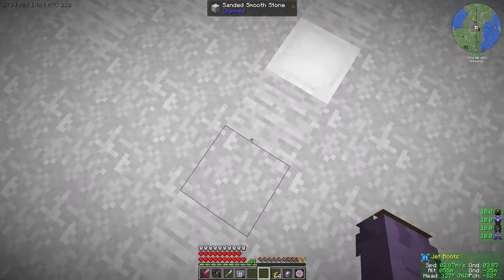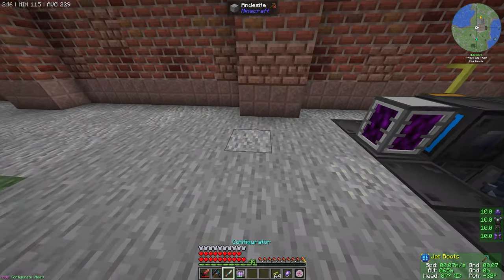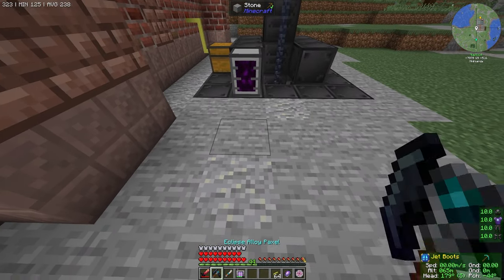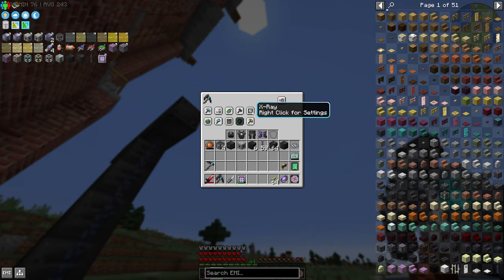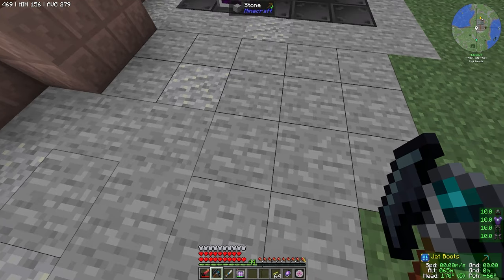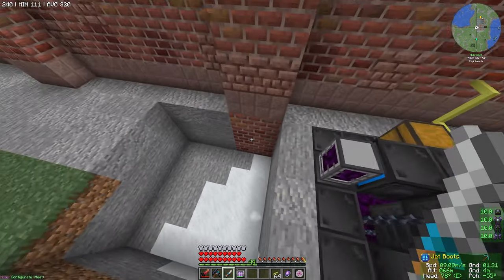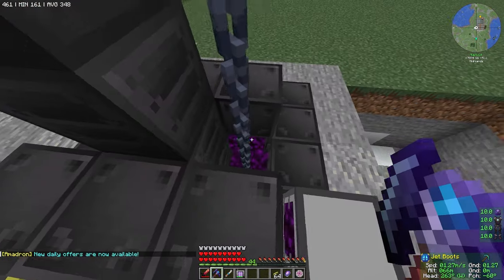The first place I need to be is over here beside our quarry. I want to shift right-click with this and change the x-ray off. I want hammer to be five by five and then turn it on. Is that how deep I went with this? Yes, I believe so.